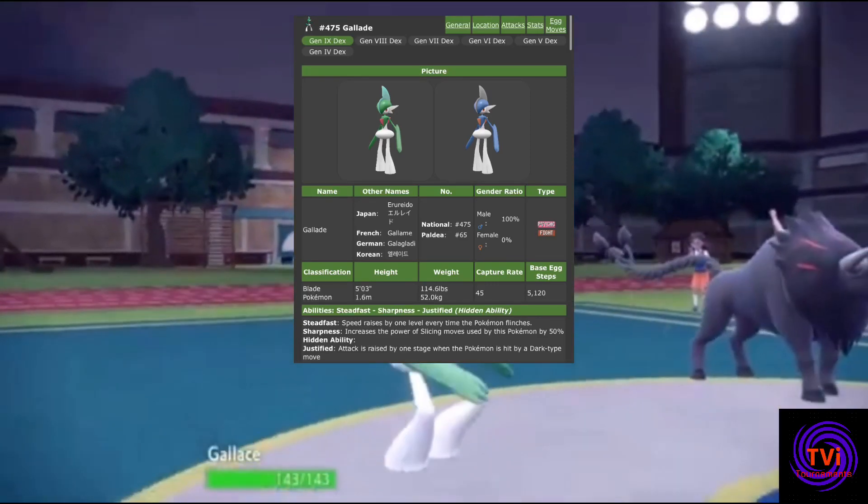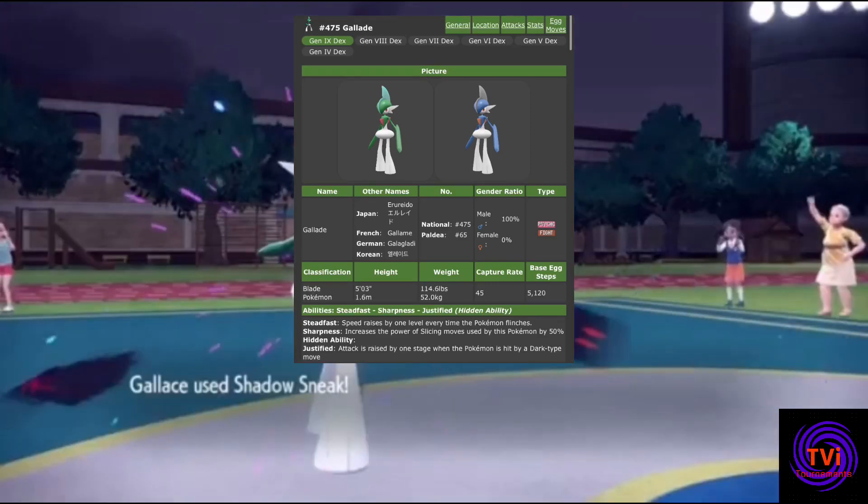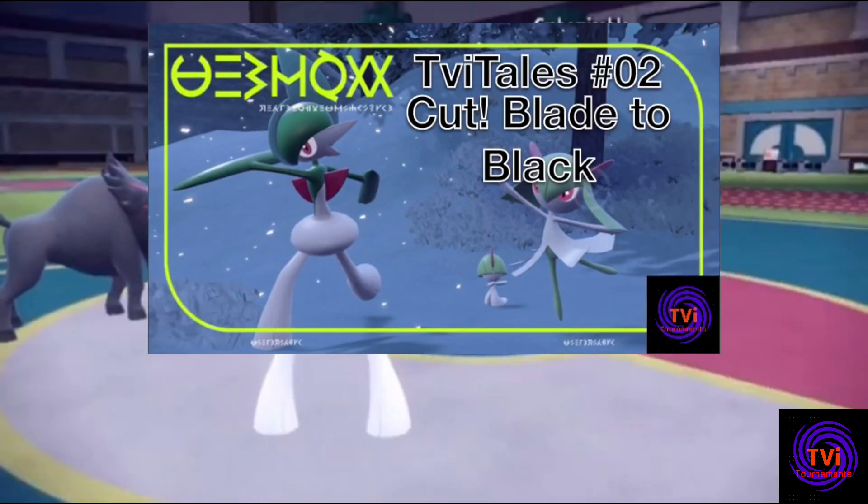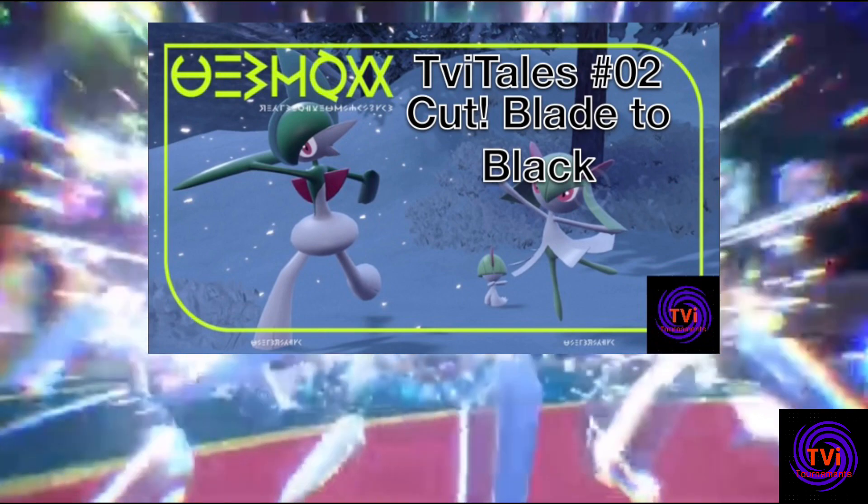Gallade was my ace in our most recent tournament and I chose it due to the buff it received this generation with the introduction of a new ability in Sharpness. So in today's TVI Tales, I'm going to cut back a little and talk about Gallade itself.